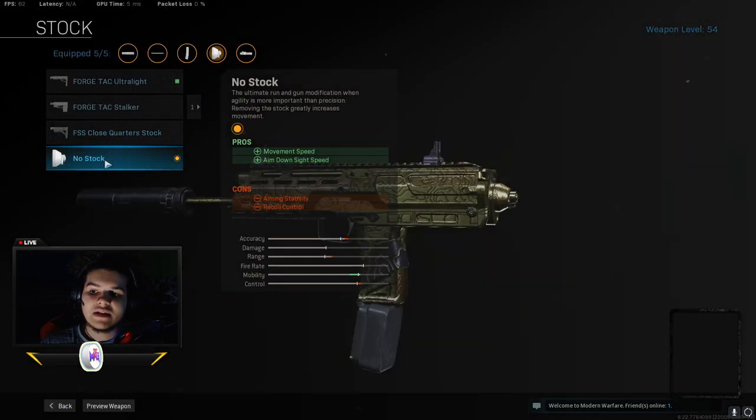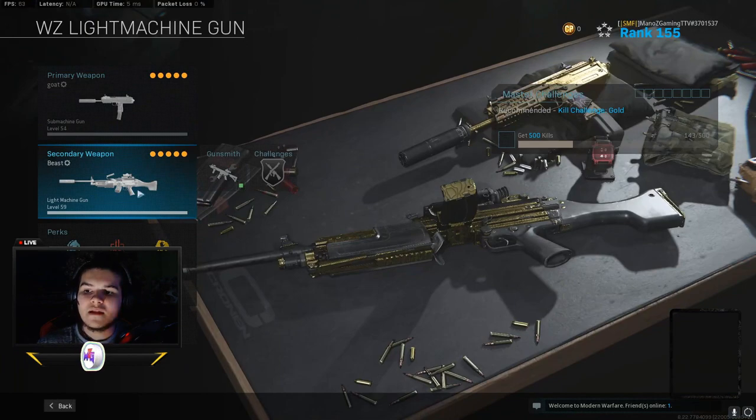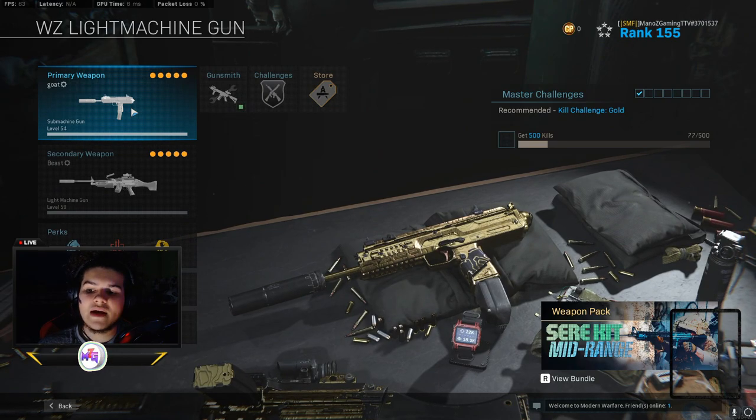For the stock, definitely put No Stock on here — it gives you more movement speed and aim down sight speed, so you can pick that thing up real quick and run around fast. If you're using a big gun as your second, like I'm using the Bruen, you can switch to the MP7 and run way faster even with a sniper on your back.